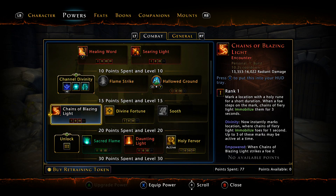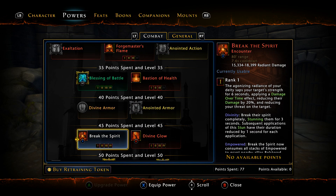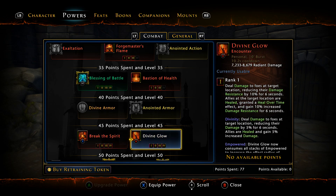You can use Chains of Blazing Light when you're soloing. I don't personally use it in dungeons — I use it while soloing for the damage, obviously. And then Break the Spirit and Divine Glow are the other two encounters for your buff-debuff rotations.